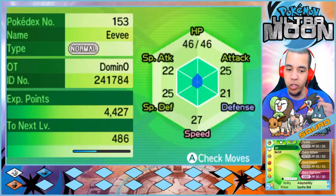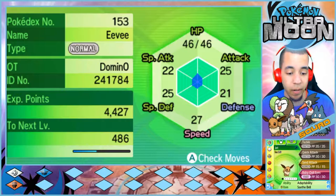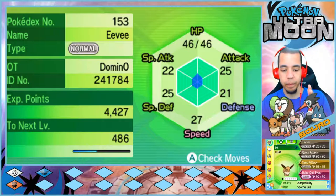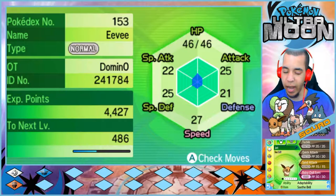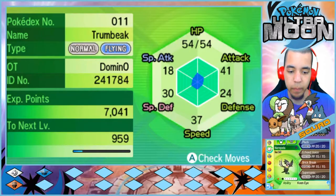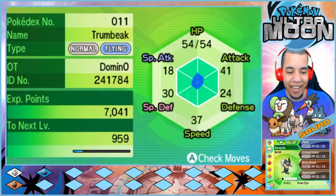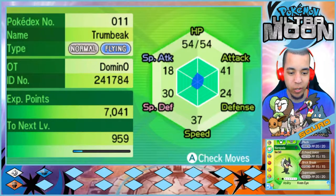First up we have Jet, our level 16 Eevee with Tackle, Quick Attack, Sand Attack, and Baby Doll Eyes, holding the Soothe Belt because we need him to evolve within the next four levels so we can learn Faint Attack. Then we have our new Norepella, our shiny level 19 Trumbeak with Pluck, Echoed Voice, Brick Break, and Supersonic.